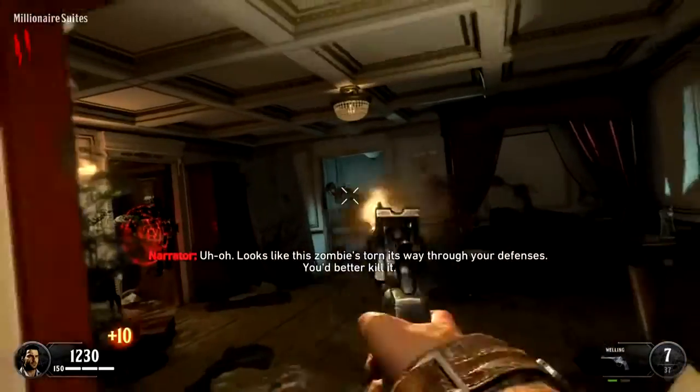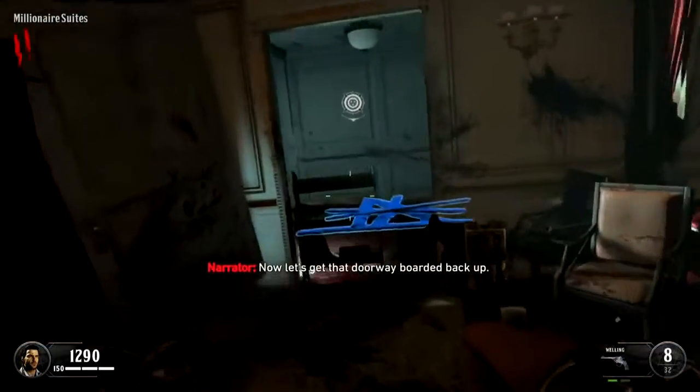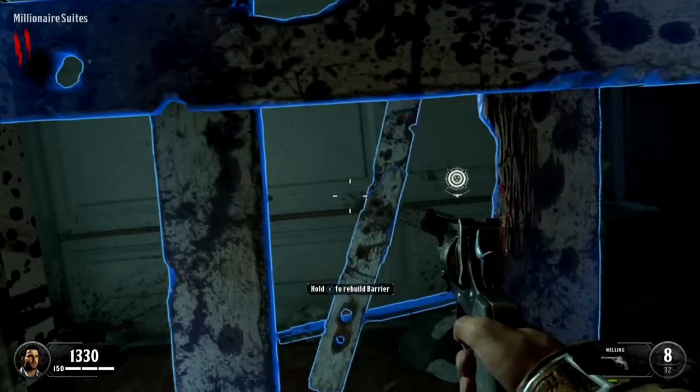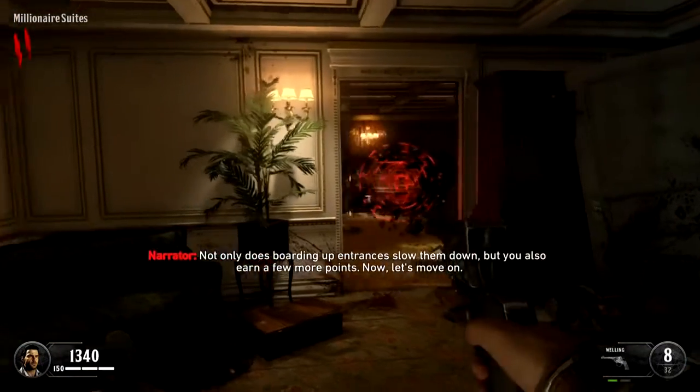Uh-oh. Looks like this zombie's torn its way through your defenses. You'd better kill it. Now let's get that doorway boarded back up. Not only does boarding up entrances slow them down, but you also earn a few more points.